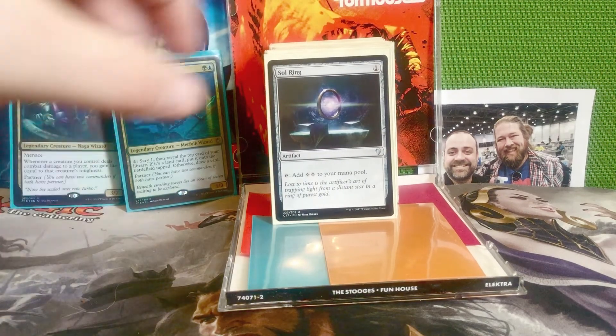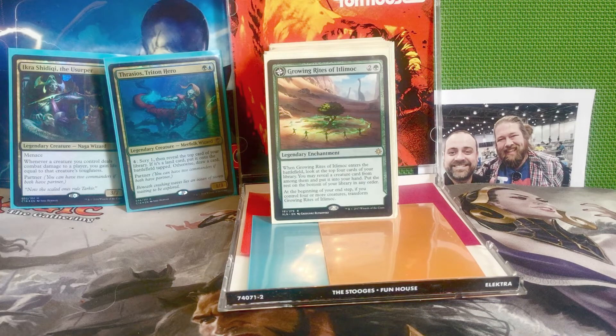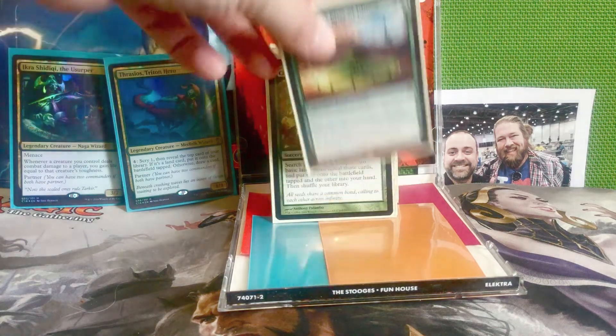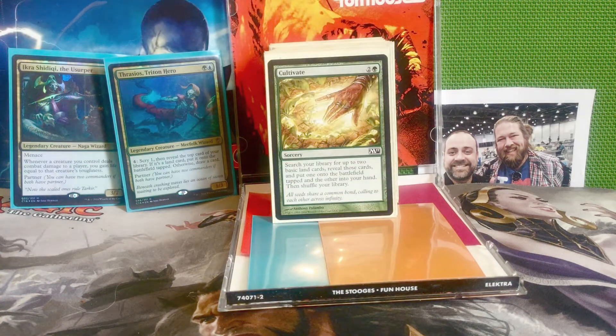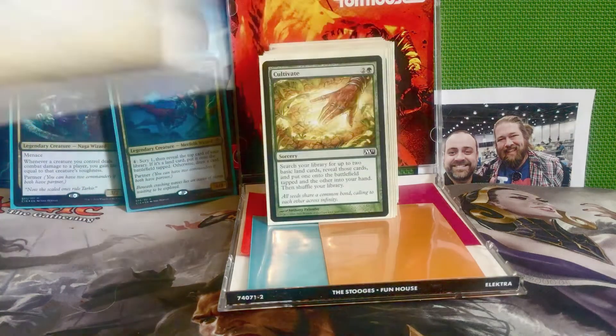Next is Sol Ring — this is the start of our ramp. Next is Growing Rites of Itlimoc — two and a green for an enchantment. When it enters the battlefield, look at the top four cards of your library, reveal a creature card and put it into your hand, put the rest on the bottom. At the beginning of your end step, if you control four or more creatures, it transforms into Itlimoc, Cradle of the Sun — basically a Gaia's Cradle but a little better. It taps to add a green mana, or taps to add green mana for each creature you control, which can add a ton of mana.